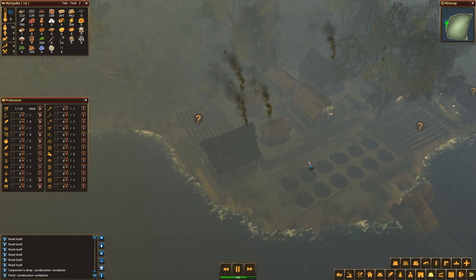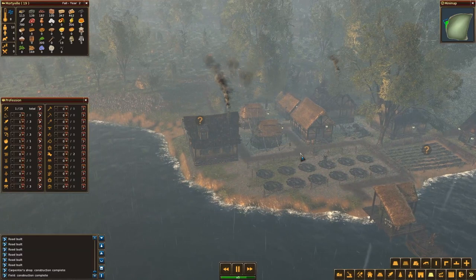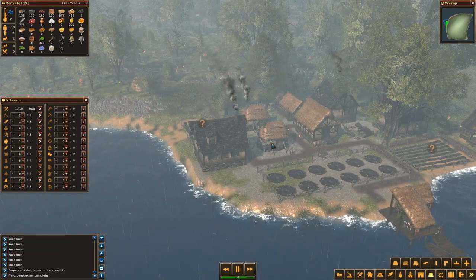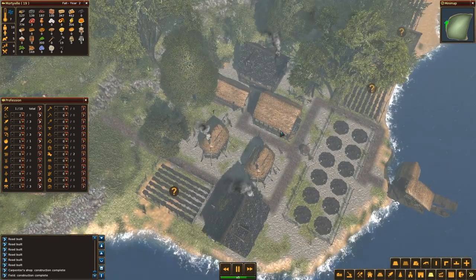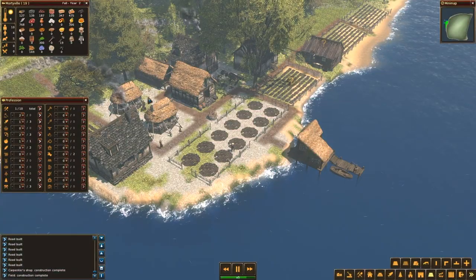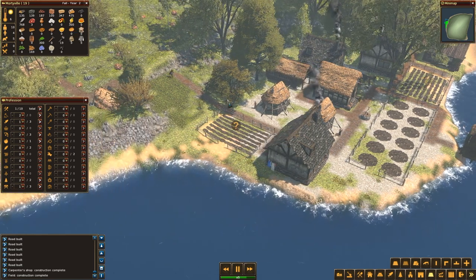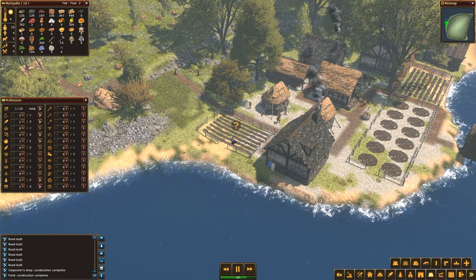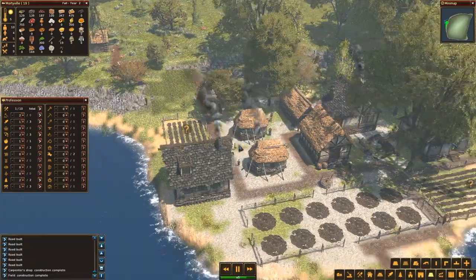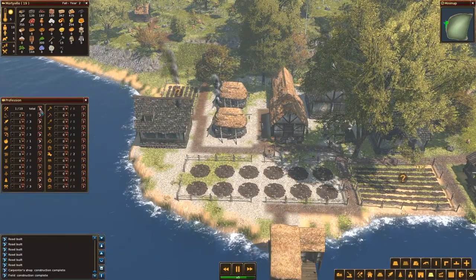It's fall of year two. I hope we'll be able to survive the winter. It's looking okay for now, but if people say I was concentrating too much on building and not enough on gathering resources — well, at least we have some fish and some vegetables. I don't know if it will be enough to survive the winter though. It's fall now — I'm keeping my fingers crossed.